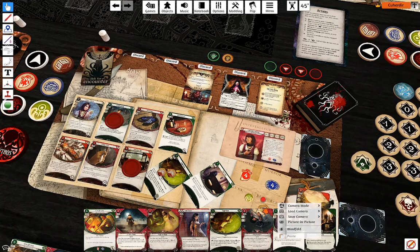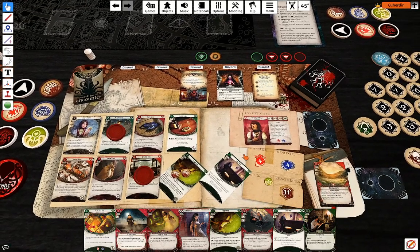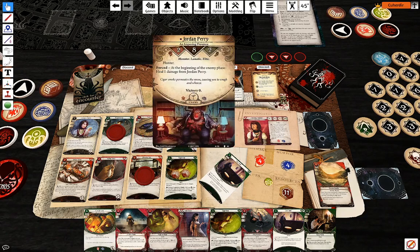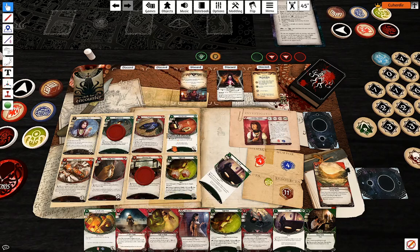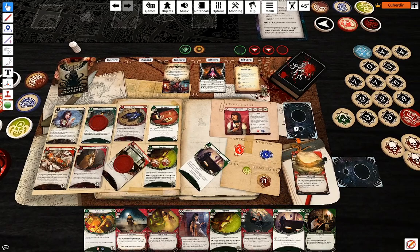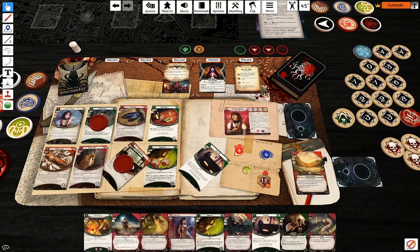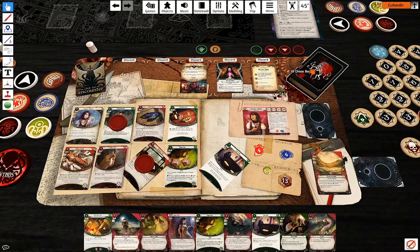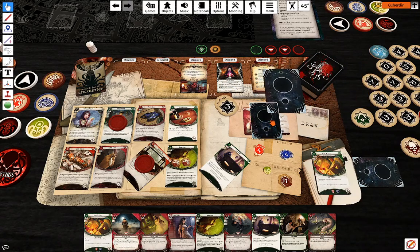And this time... no. My first action is going to be attack him with Knuckle Dusters. Two Drawing Thins — one to draw one card, one to gain two resources. I'm one against six. Let's reveal another token — minus three, which I'm going to cancel with Eucatastrophe.